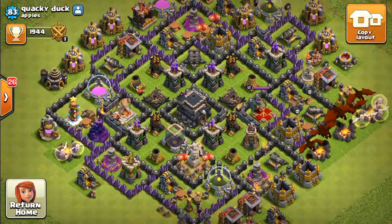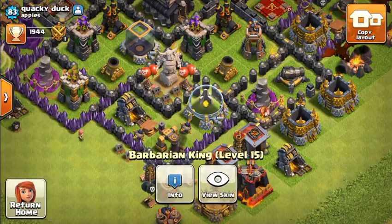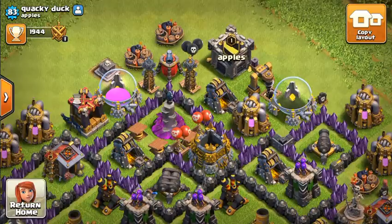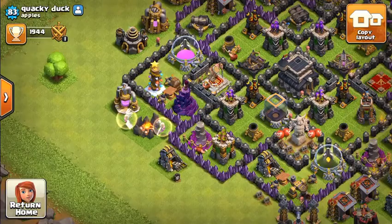He actually copied my base, and he's upgrading. Oh, he's got a skin — just a normal skin. Oh, he's got a Pekka statue, nice. I haven't got any statues, I don't know why. It's a cool base, although he did copy me.